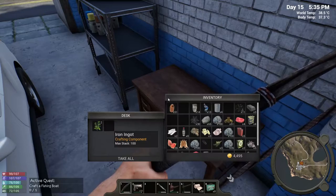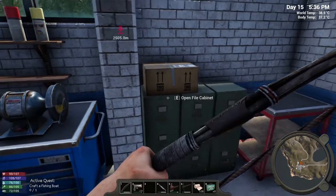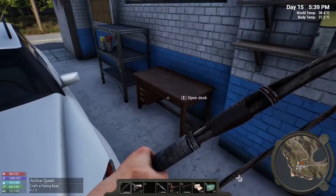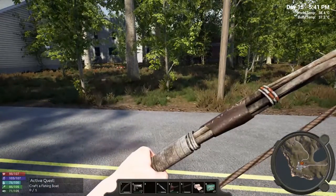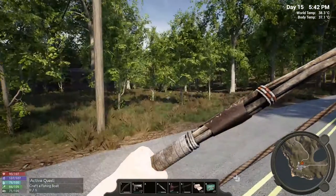Holy shit, look at that — when did that happen? I could have sworn I would have checked that. I got some ore — that's like 15 ore, that's pretty sweet. I came up that side and cleared all those enemies down there.